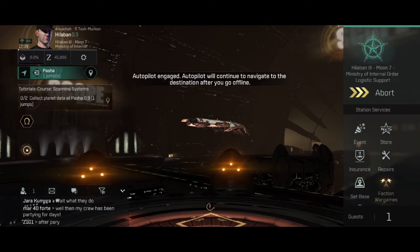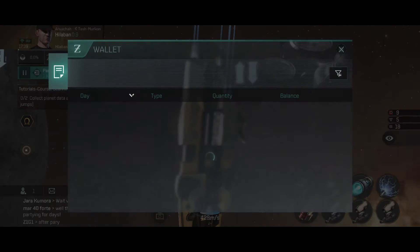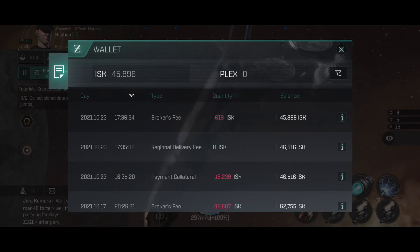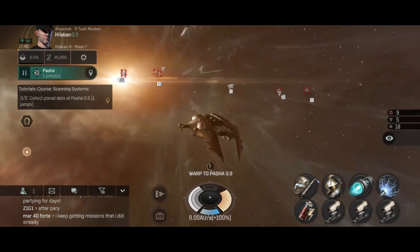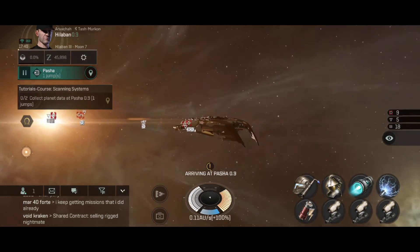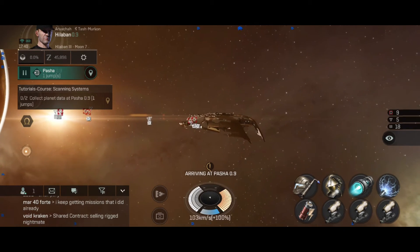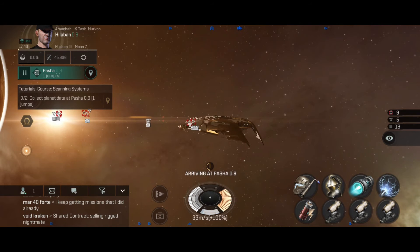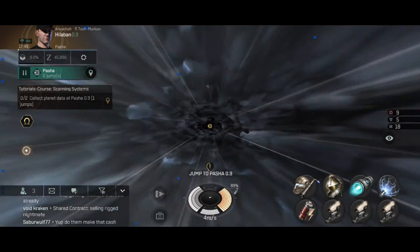I check the markets and I've got a broker's fee there, but I'm not sure if that's from the item I listed. The item didn't seem to show up — it still seemed to be in my personal assets — so I'm not sure why it didn't list properly.